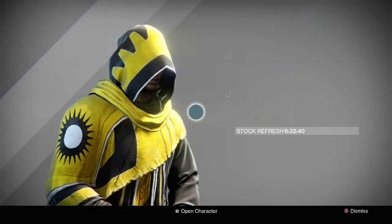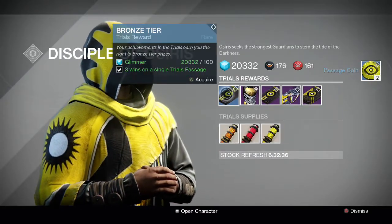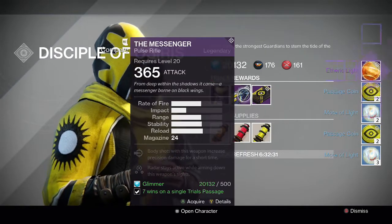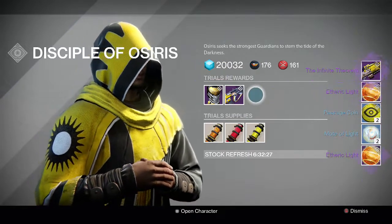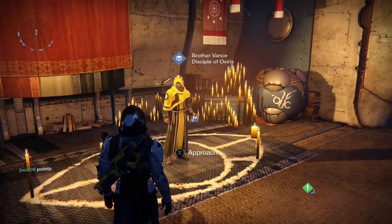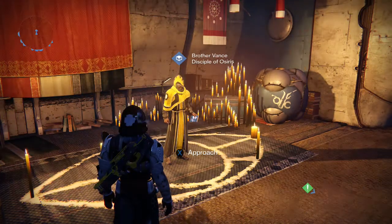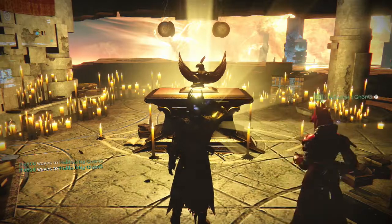Going into my second character on my Hunter, we weren't able to get a Lighthouse run on this one — we got an 8-1 run with one loss. But for the packages, we got an Infinite Theorem on the Gold tier and the usual stuff on the previous three tiers. Another poor Gold tier from Brother Vance, since he did sell that Machine Gun in a previous week, so that was unfortunate.